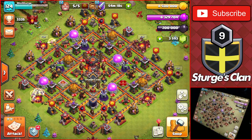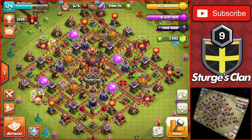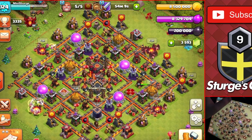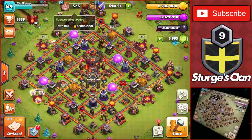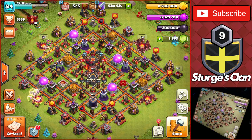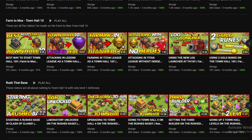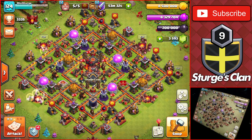Hey guys, welcome back. Sturge here and today we're back with the upgrade guide you can use on your Town Hall 10. I have a completely maxed TH10 - the only suggested upgrade is the Town Hall at 6.5 million gold. We'll be heading to TH11 soon, as I've had this maxed TH10 for around five months. I never did a proper upgrade guide, so why not do it before heading to Town Hall 11.